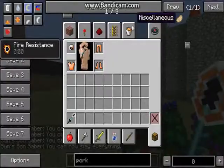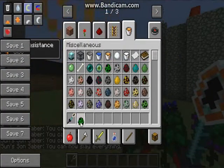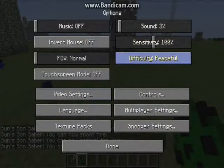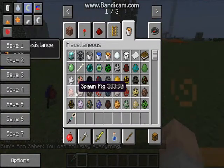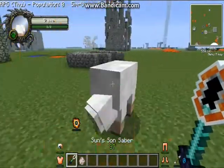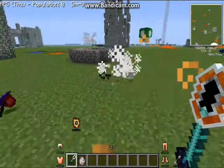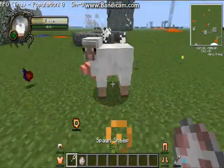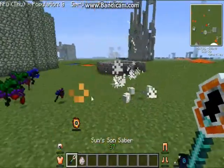Now I can slay anything and everything. Let's spawn in a sheep — I don't want to spawn in a peaceful mob like a creeper. Watch this: 50 hearts of damage. And this is like the most powerful weapon in the mod.